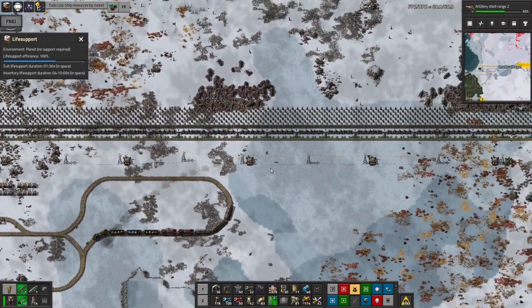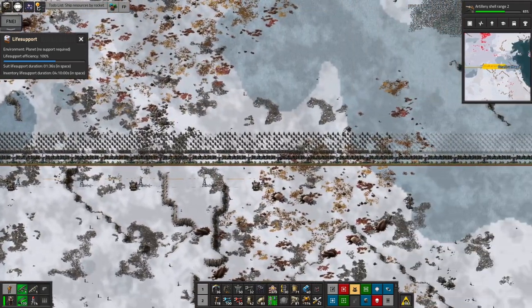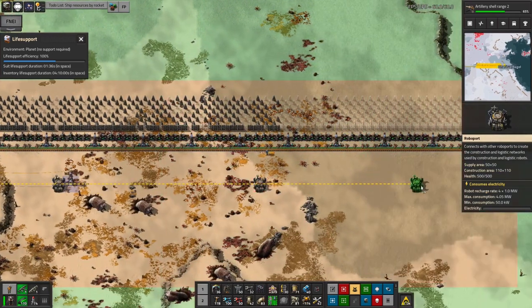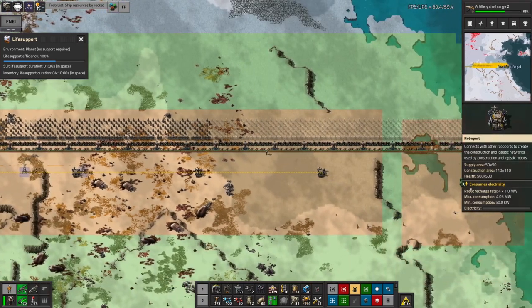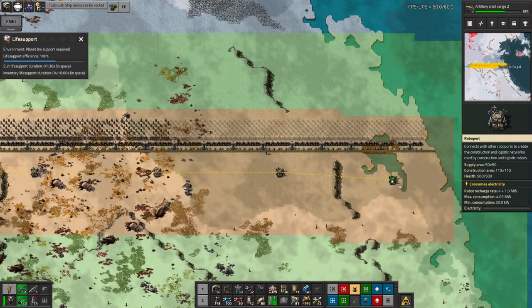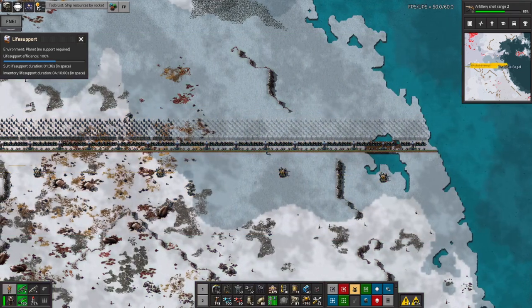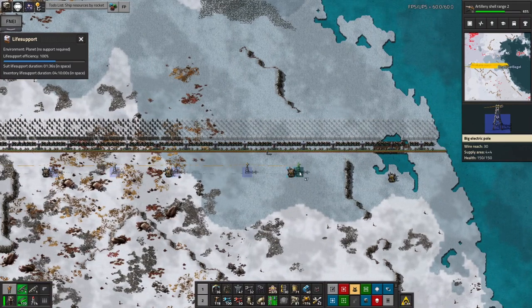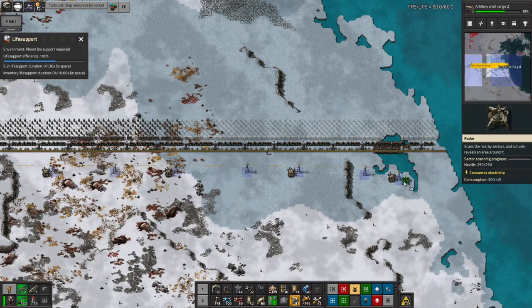To finish this off I need to put down a couple more roboports, then the robots will come out and do all the rest of the construction for me — basically putting in all of these walls. I've come along here putting in the basic essentials like the turrets, which you absolutely need for an outpost. Without turrets, what would it even be there for? Then I'm letting the robots do the boring drudgery of filling in all the gaps with walls on the outside.